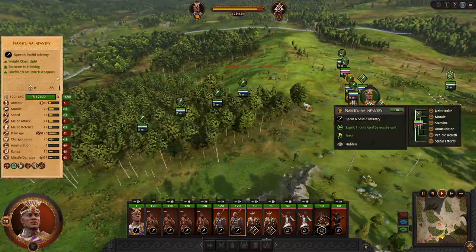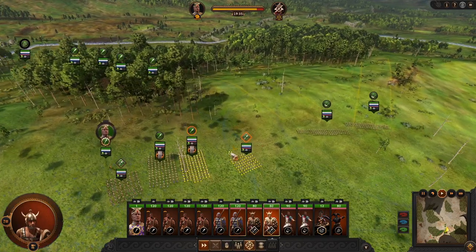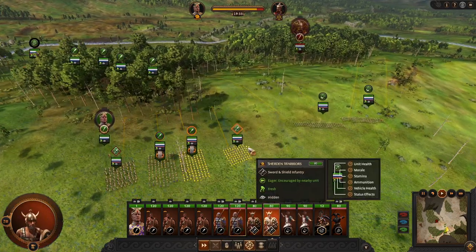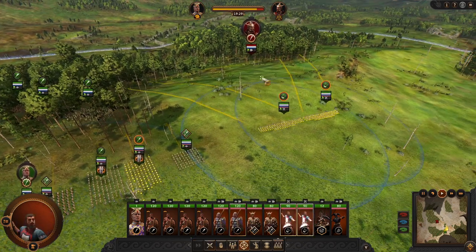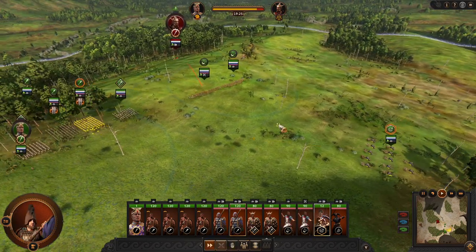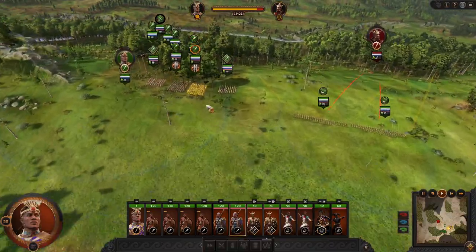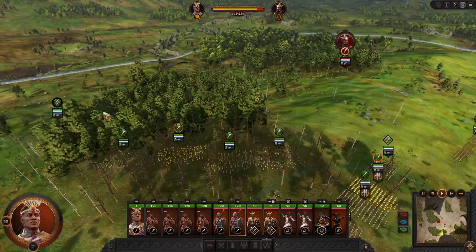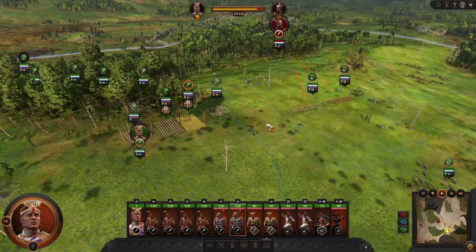So that would be it for Ethiopia. You can always rely on your Sherdan warriors, use Nachtua wisely, use Elamid stoneslings from a safe distance, and your chariots are pretty solid as well. Good luck, have fun, and see you later.